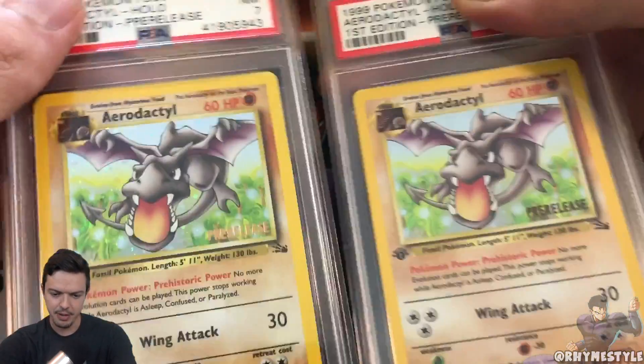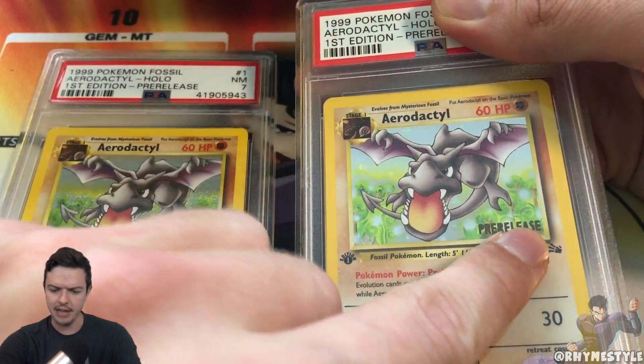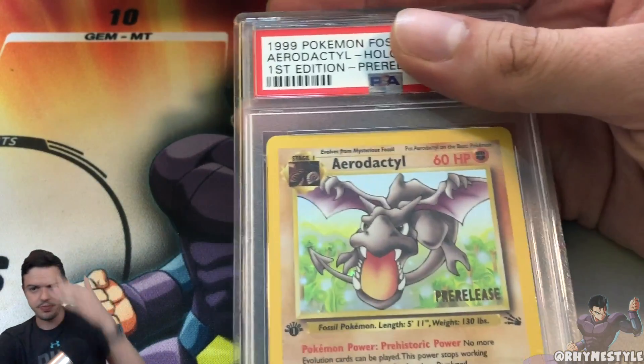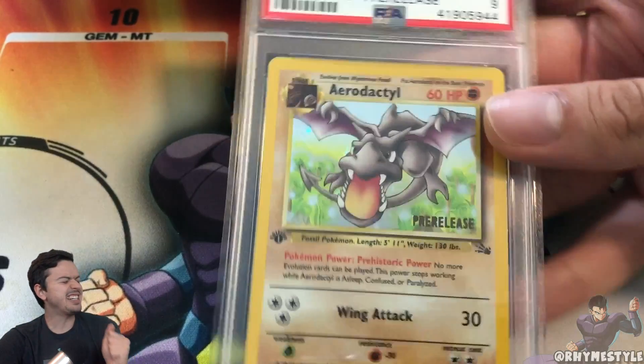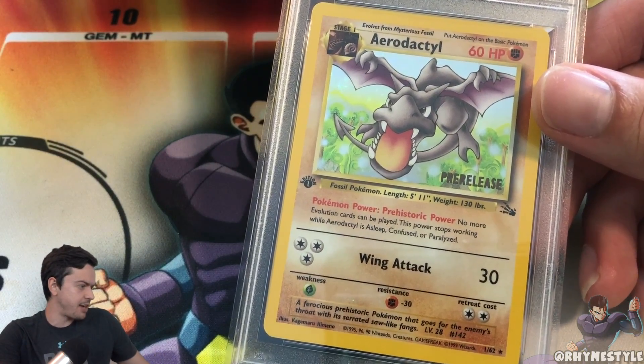When I shine it into the light the scratches are pretty bad. Also worth pointing out that these are two different Aerodactyls - one has black lettering, this one has gold lettering. I honestly don't know the big difference, but if you might know any of that let me know in the comment section below. A nine - that's better than a seven. Let's look at how many nines exist for this one.